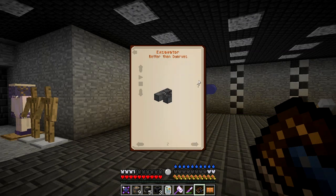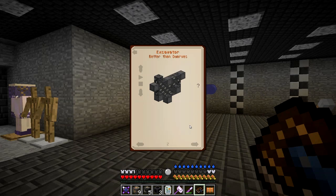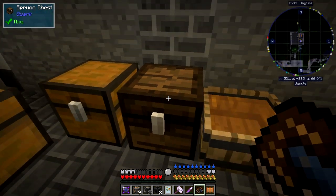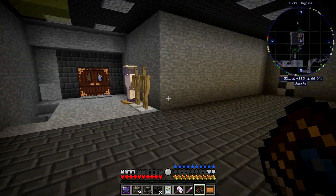The next one is the 'Better Than Dwarves' component - it doesn't actually tell you what it is, but it's the actual wheel of the excavator, the bit that does all the work. That's this lot, but I didn't make enough steel for doing that.